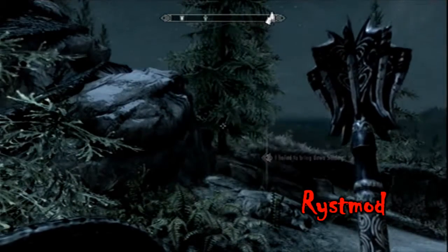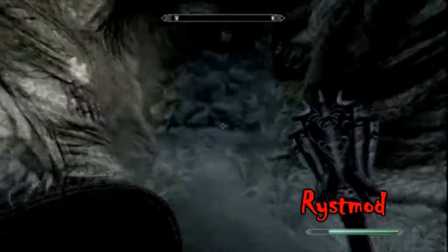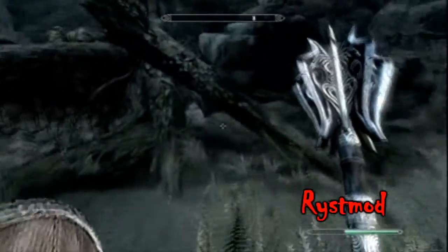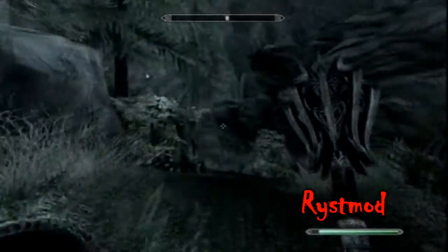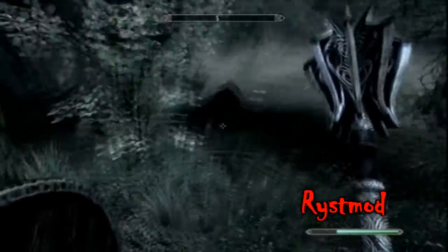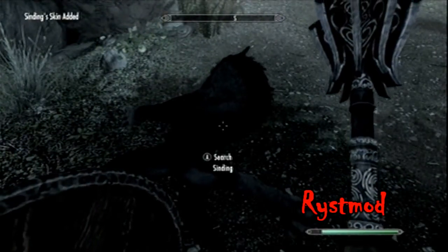Now go back into the cave and go back to where you killed the werewolf. Tear the skin off, and Hircine will come again and bless the skin for you. Now you have both the Ring of Hircine and the Savior's Hide.